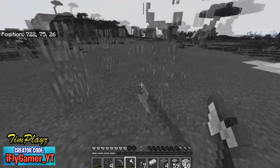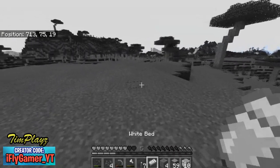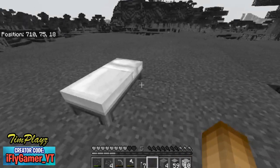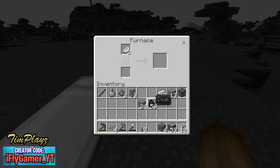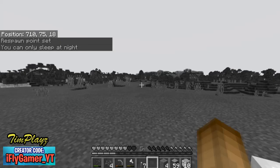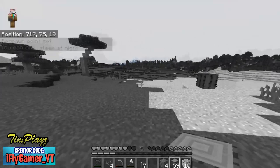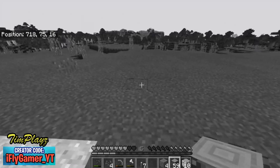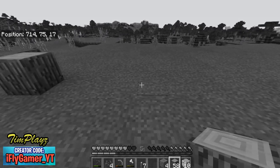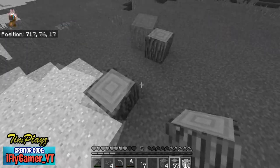We should cook some of our pig meat — there's pork right here and we can get a good amount of food. Let's place down our bed just in case. It's nighttime or daytime — it doesn't matter, it looks the same right now. Let's eat an apple since that's all the food we have. Let's start our house right here — I'm thinking about facing it this way.